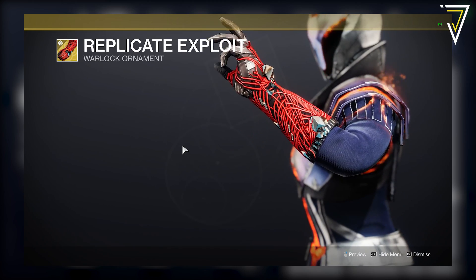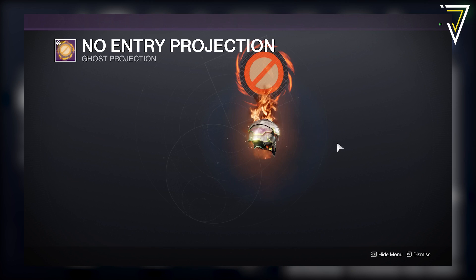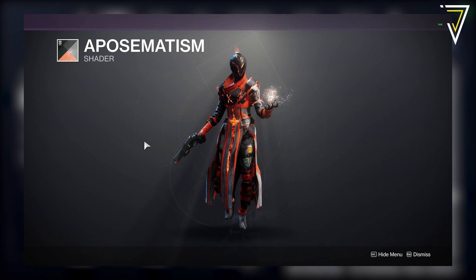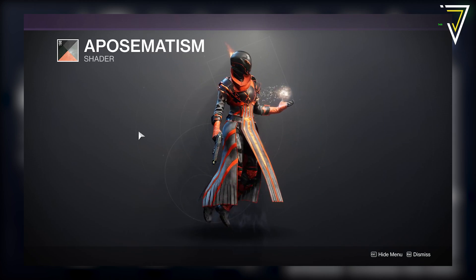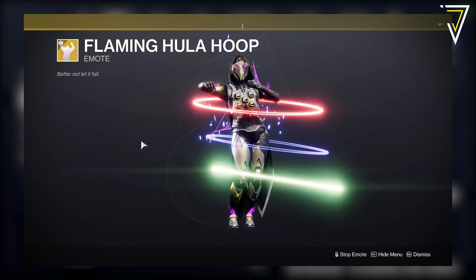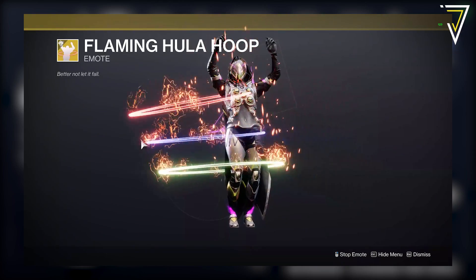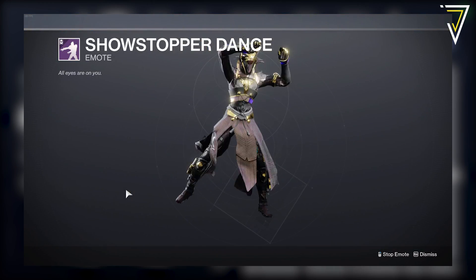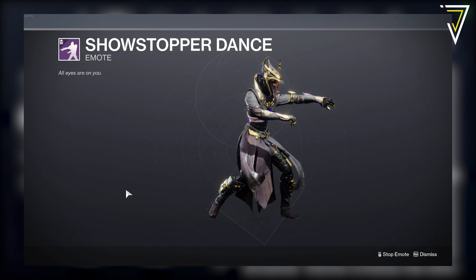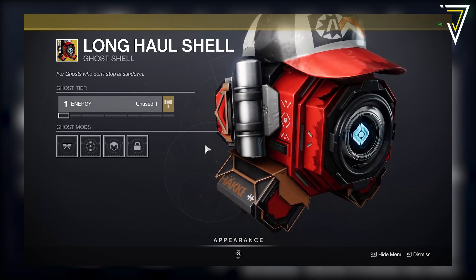Also in the featured shelf: the No Entry ghost projection — previously 200 silver, now 1,500 Bright Dust — and the Aposmatism shader, introduced in Season of the Splicer, available for 300 Bright Dust. In the main Bright Dust store we have the exotic emote Flaming Hula Hoop for 3,250 Bright Dust, and a legendary emote called Show Stop — a dance from Season of the Chosen's mic drop music video — for 700 Bright Dust.